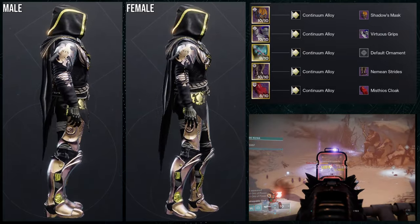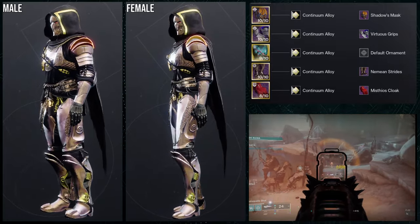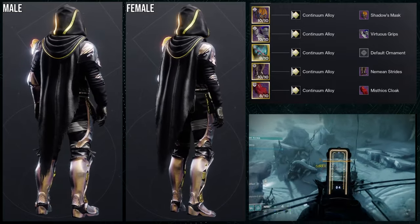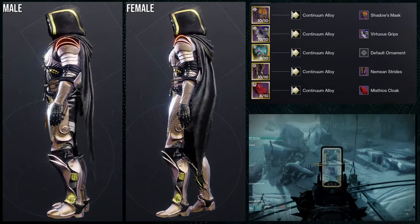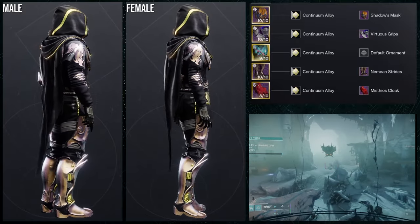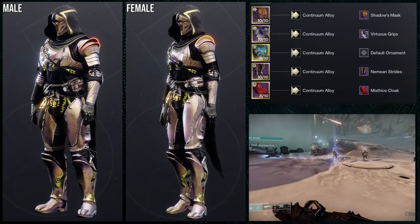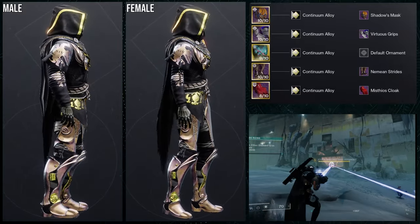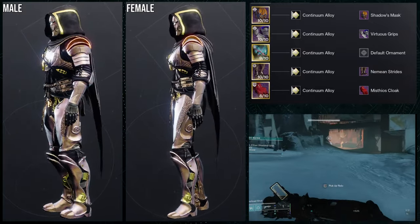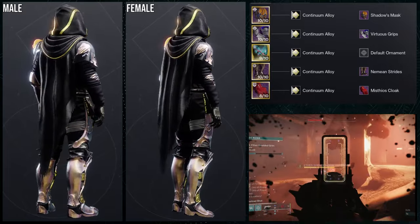Starting off with the hunters — if you've been following me since Lightfall, you'll know this is a set I made back then. I made it for a new expansion, new season, and I think this is probably one of the best Gyrfalcon sets I've made. For the helmet we're looking at the Shadow's Mask, arms are Virtuous Grips, chest piece is obviously the Gyrfalcon's Hauberk, Neemian Strides for boots, and Mistio's Cloak for the cloak. Shader-wise, I'm using Continuum Alloys.